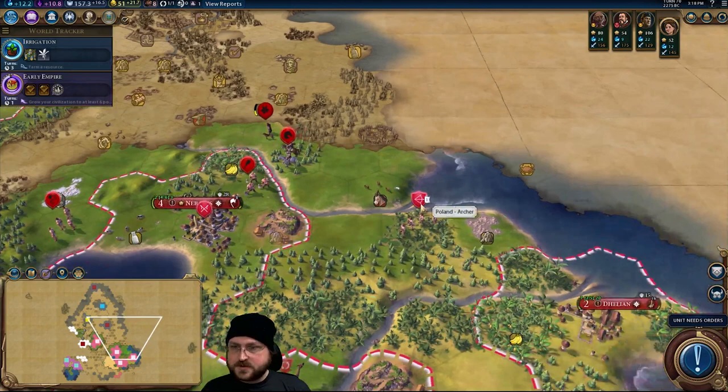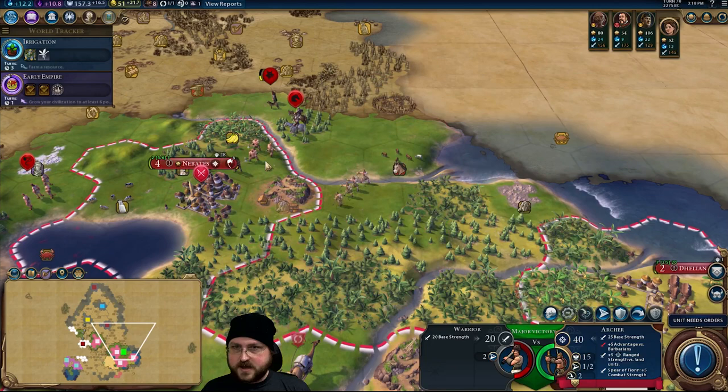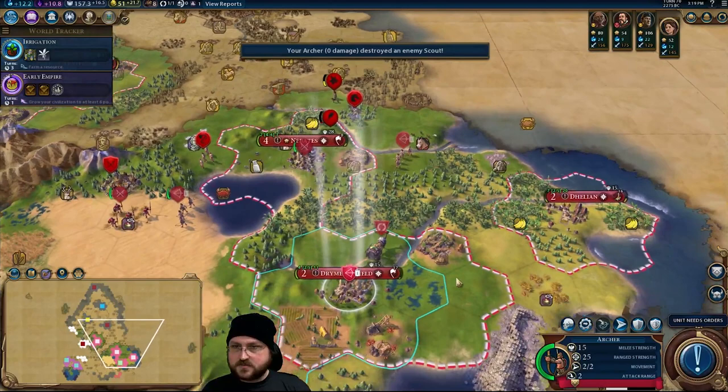Oh my God, you've got a Horseman too? So what we're going to do is start off by bopping him and clearing him out despite the combat penalty — well, actually we're not going to clear him out but do most of it. Over here we're going to move to here. Kill a Scout — also, you can be promoted. And you're going to move up to here.